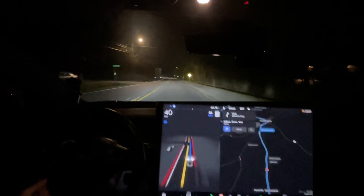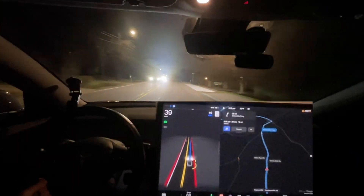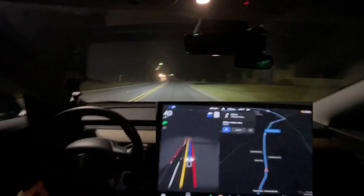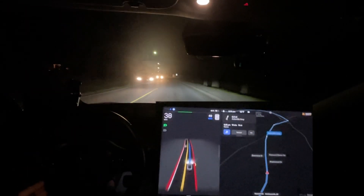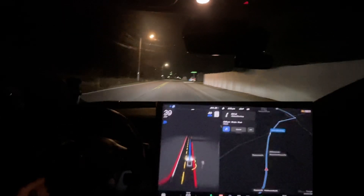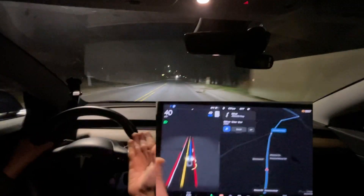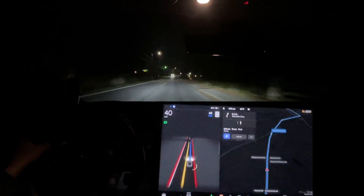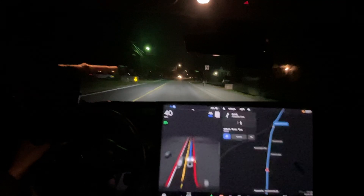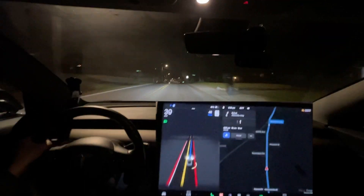With the shadows on the road it definitely seems better — that phantom brake having that car come up over the hill. It phantom braked for those cars and it actually turned the lights off too late as well. It should already be turning them off now. Phantom brake again for that car going by — it seems to be regressed.